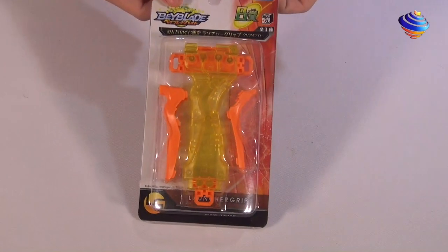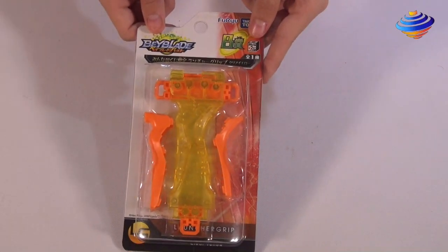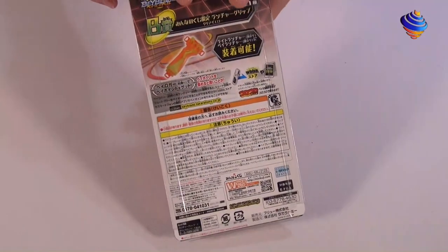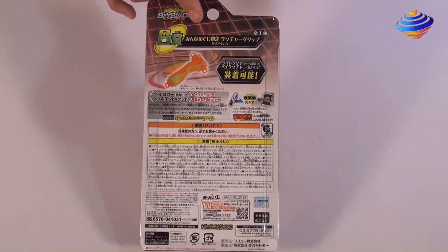Now for prize B, you get an awesome clear launcher grip — it's more into the yellow transparency. We might sell this on our website; we'll leave it in the description, or it might be a giveaway — we'll have to see. If you want to see the back, it's pretty nice. It's really a custom launcher grip with some nice colors on it.